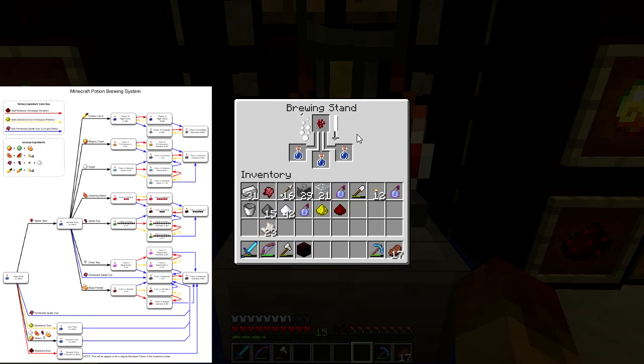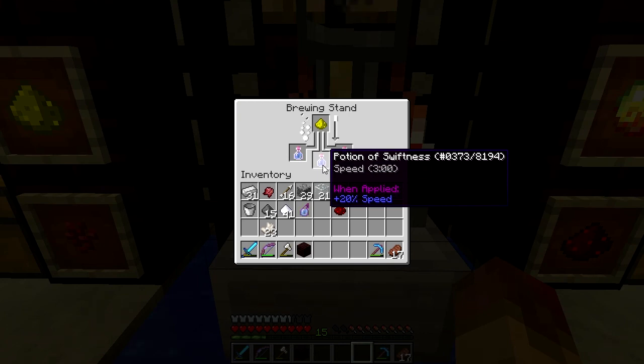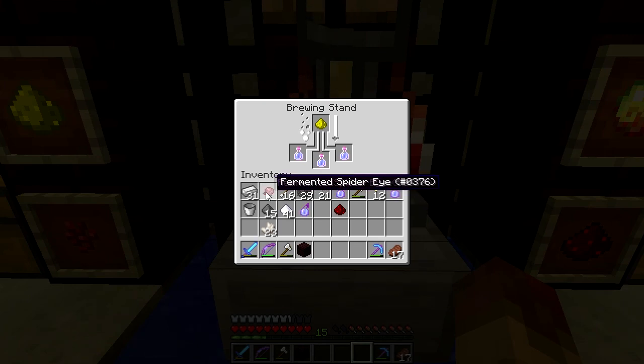Now that we have that, we're going to add sugar to it, and then we'll make a negative effect and then make it a splash potion — because you don't want to drink it yourself. So we start with the awkward potion, add sugar for swiftness, and then I'm going to add glowstone dust to intensify it to Swiftness II — that's 20 percent for three minutes. Intensified, it'll be about 40 percent but only last a minute and a half.